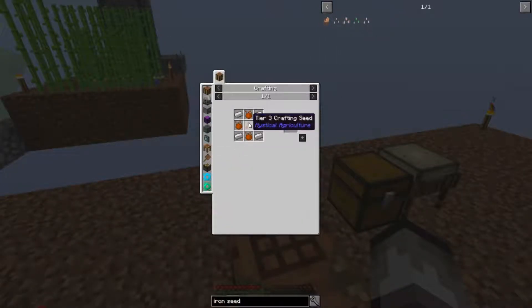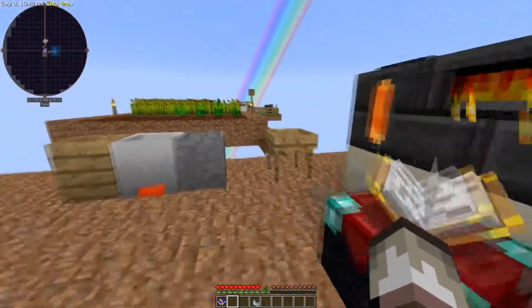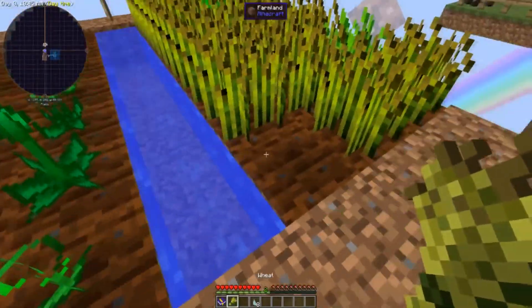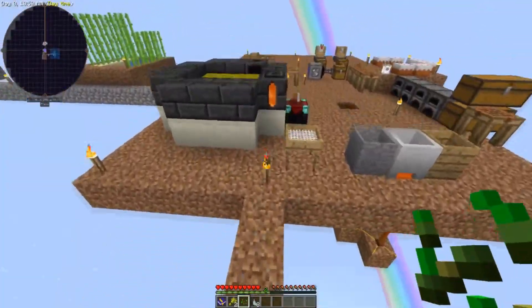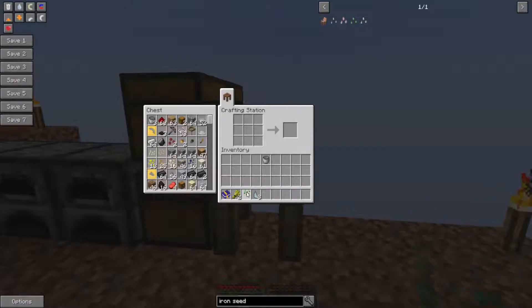Now in order to craft all of this, to start with the base seed we need a normal seed. So let's craft that first. You should have a nice farm set up somewhere. If you take this to a crafting station, this will give you the base crafting seed.